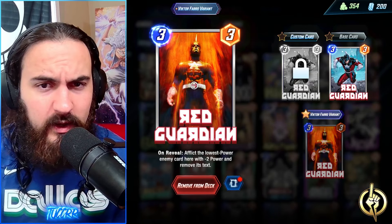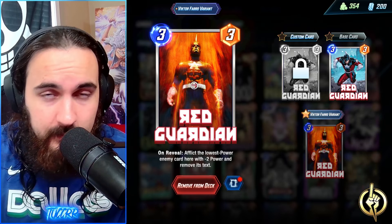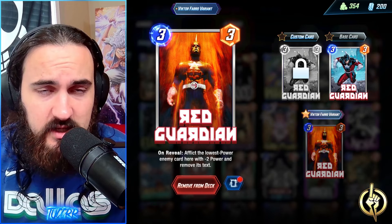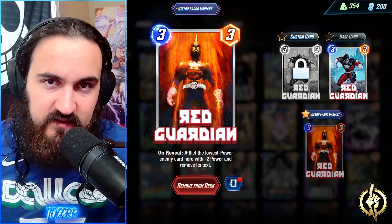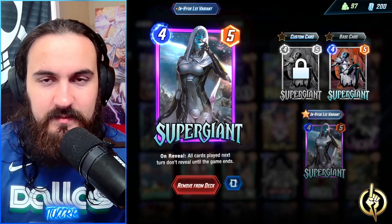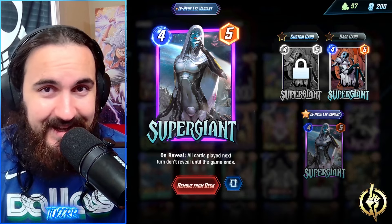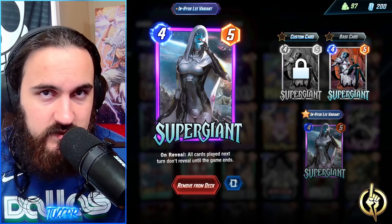Debris works as a clog function that combos well with Hazmat. Red Guardian is a tempo/control card — you're using it to potentially hit a Loot Cage or Iron Man, which is solid right now with Tribunal still being rampant. It also applies negative power to your opponent's side of the board. You can hit it on a Widow's Kiss so the Widow's Kiss always has at least negative two power. Super Giant is used to get your combos off late game, stop opponents' turn five combos, and hide ongoing cards and Mystique.